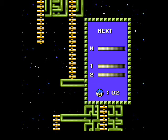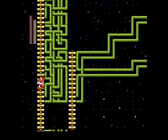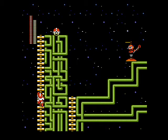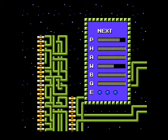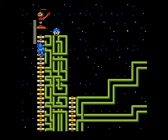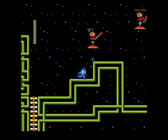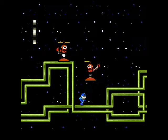We have an E-tank down there, and the best way to get that is to use Item 1. Just jump down there and then use the platform to get back up. Same way for getting up this ladder. You can actually get that E-tank without Item 1 if you take the left path there instead of the right one, but frankly it's easier the way I did it.